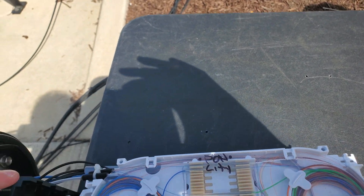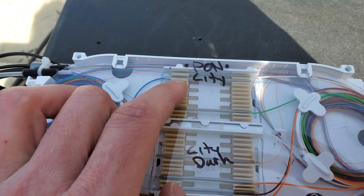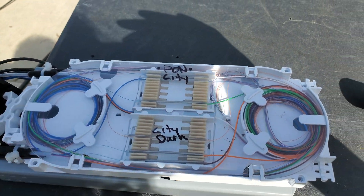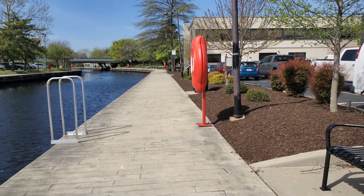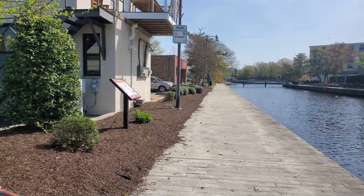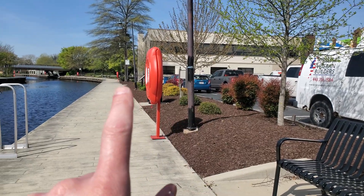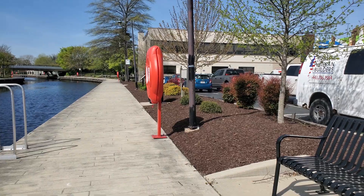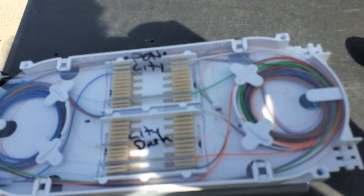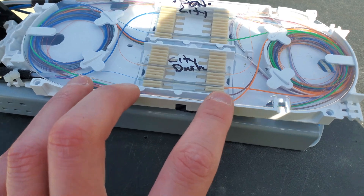Pretty quick here — I labeled it 'city dark' and then 'city pond,' just to separate the two. That's pretty much the end of this box. I've hooked up that building, that building, and that building already. There is one more building that could potentially sign up but I don't think he's interested, so this will pretty much be the last time I get into this one. It is a mid-span.